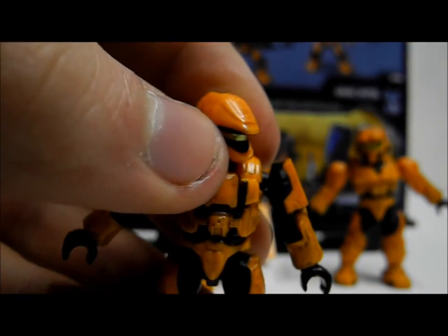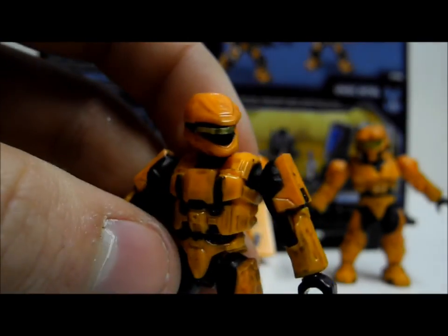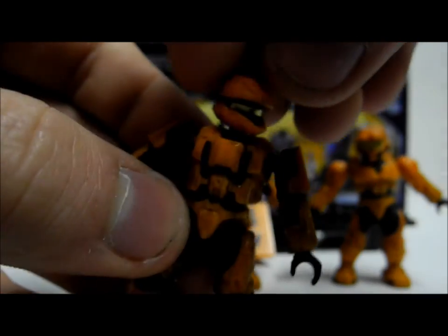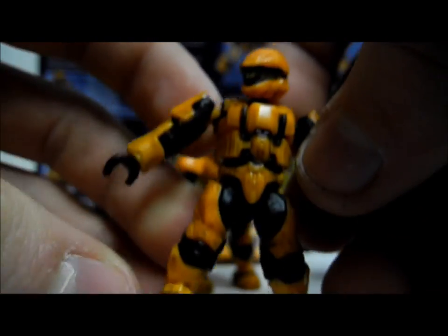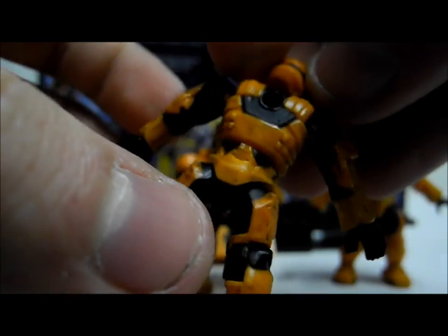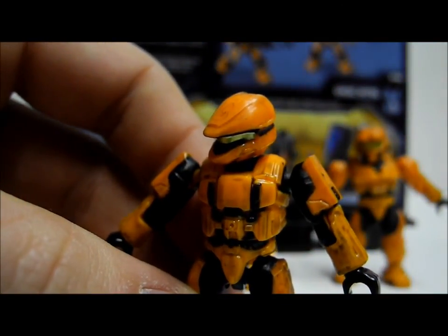The last Spartan we get is the UNSC Scout Spartan. All the Spartans so far have complete armour, including this Scout Spartan, and it's in a really nice colour — again with a gold visor, orange primary and black secondary colouring. It's a really nice figure. We've not seen that many Scouts; we've seen about four or five.